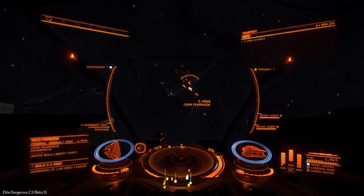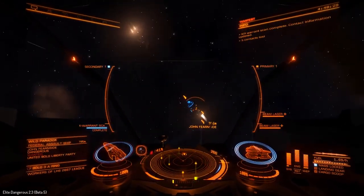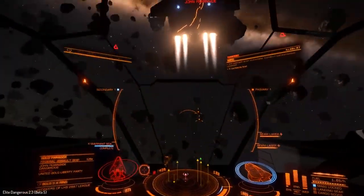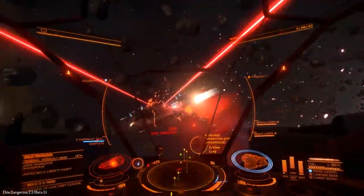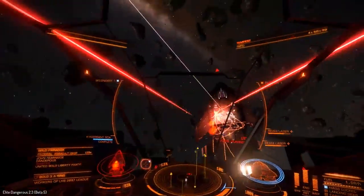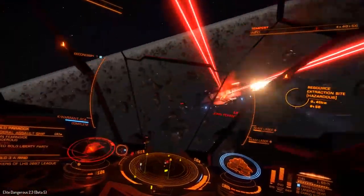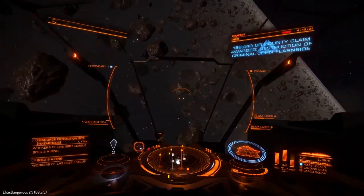We're about to engage a federal assault ship. Let's scan it incredibly fast — boom, look at that. I'll not target any subsystems and we'll just start firing on it. I've got zero pips into engines right now, two pips into shields, four pips into weapons. I'm not having too hard of a time maneuvering. This ship is already under attack, but I'm not having any trouble. I'm just staying right behind it — and I just blew it up. Look at that.